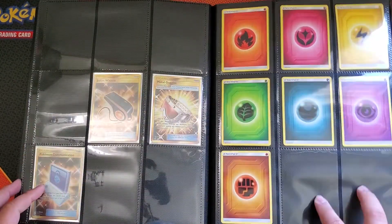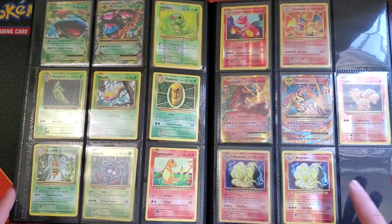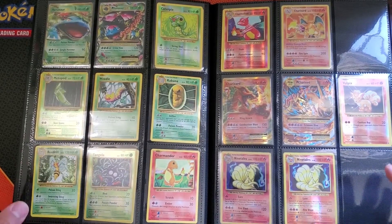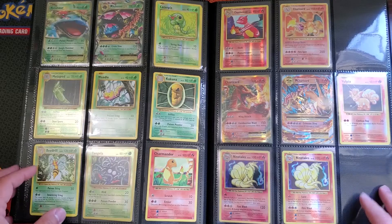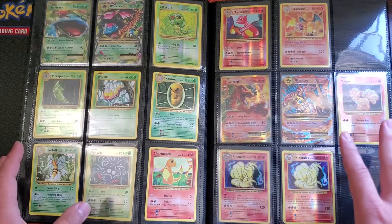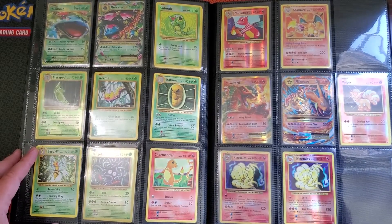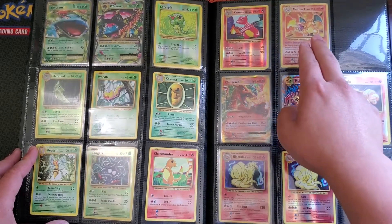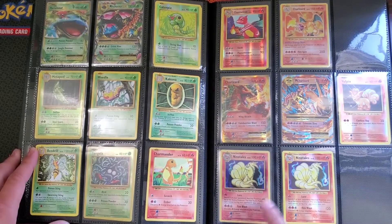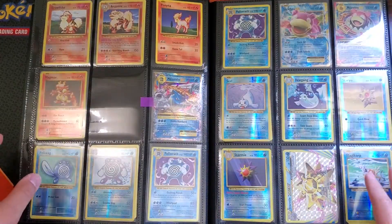I still need to figure out the energies from Team-Up. Moving on — Evolutions. It somehow worked out that I could fit Evolutions and Team-Up into the same binder perfectly, because the maximum capacity is 360 cards. First page is relatively filled out, missing a little bit of reverses. For every holographic I wanted to display the holographic and reverse holographic next to it.